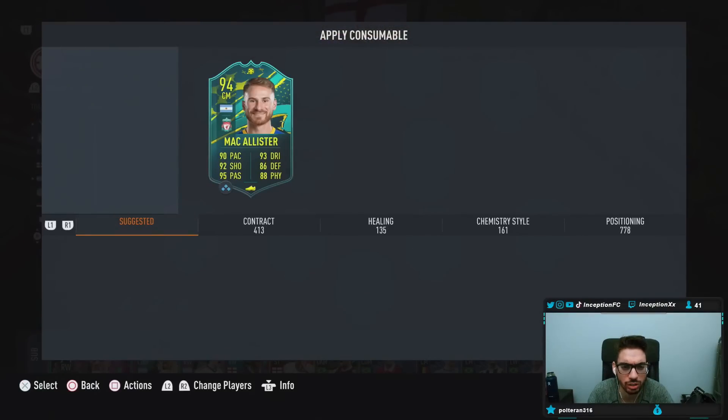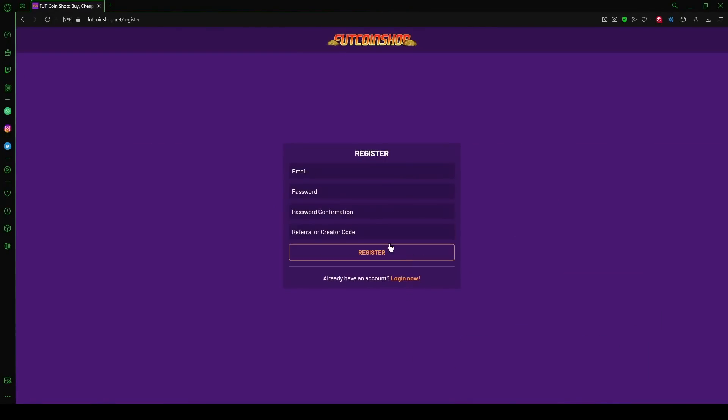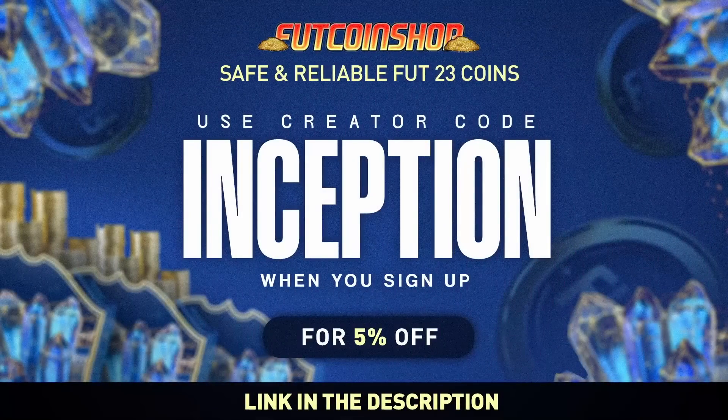Ladies and gentlemen, today we have the new McAllister card to check out. If you are looking into buying cheap and safe FIFA coins, look no further than footcoinshop.net. They have the fastest service, an incredible loyalty reward system, and the best prices around. Use my creator code INCEPTION when you sign up for your account and get a 5% discount with your order.